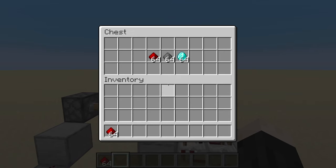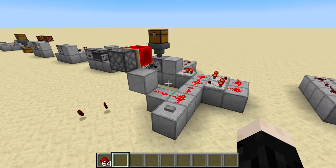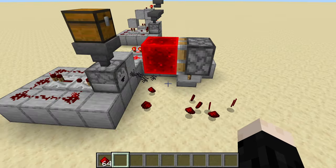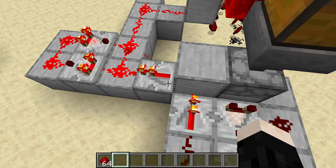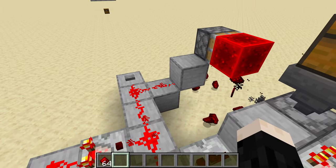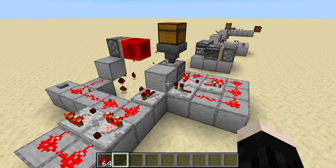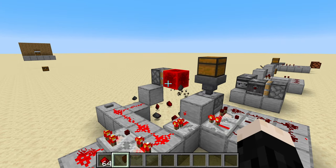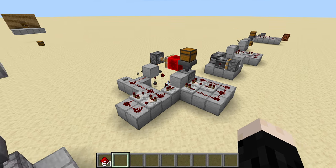By creating a pulse extender that keeps a constant signal going into the torch, the piston just stays retracted until everything is done. With a bunch of stuff in this chest, let's push the button. The piston gets retracted, items flow down into the dropper and get automatically dispensed. The signal comes around — you can see it flashing on and off — but the pulse extender keeps the pulse alive so the torch stays inverted. As soon as we run out of items, this stops being powered, the signal fades out, and the torch kicks back on, extending the piston.